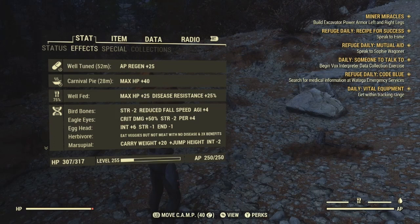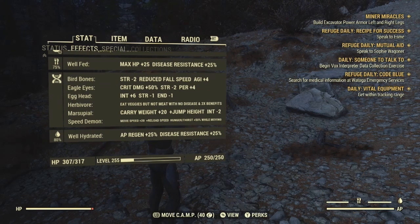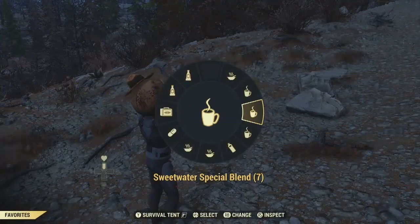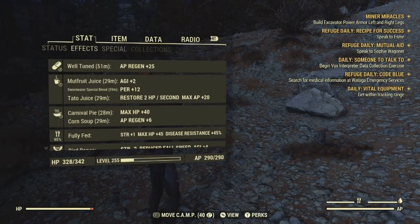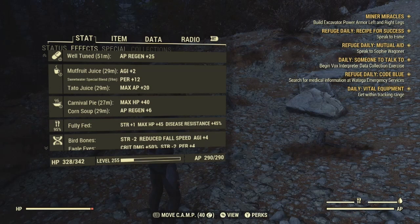For mutations, we're rocking Bird Bones, Eagle Eyes, Egg Head, Herbivore, Marsupial, and Speed Demon. Herbivore makes our food much stronger, so we're rocking Corn Soup, Mute Fruit Juice, and Sweetwater Special Blend if you can afford it — otherwise use Carrot Soup for 4 Perception. Sweetwater Special Blend gives us 12 Perception, or 15 if someone on the team is mutated and we have Strange in Numbers. Corn Soup gives 6 AP regen, Tato Juice gives +20 AP, and Mute Fruit Juice gives 2 Agility.